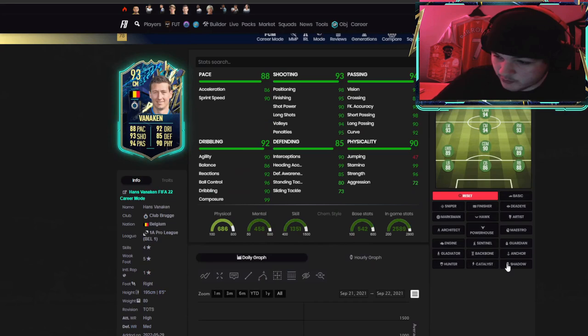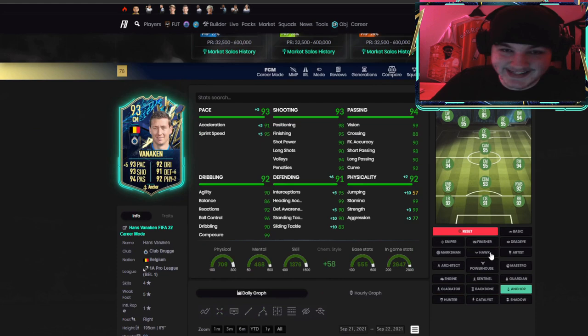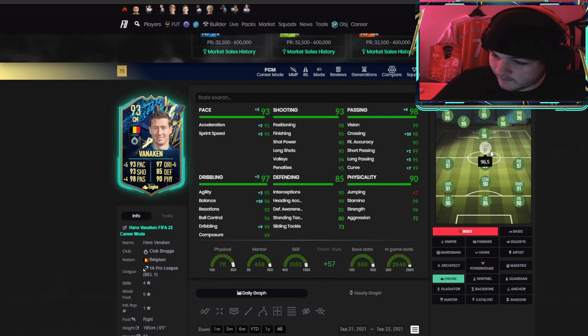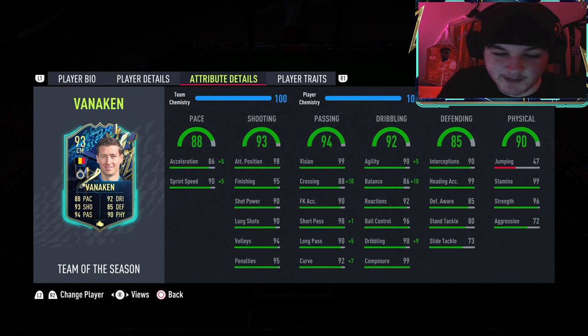If you want to play him as a more defensive-styled player, look at those stats with an anchor — he goes into Team of the Season, 91 plus in every single stat. If you're going to use him as a more box-to-box player, go for an engine — it makes him a 97-rated CAM, a 96-rated center mid, and most importantly gives him that balance boost. We've gone for the engine today.